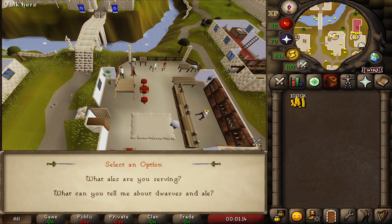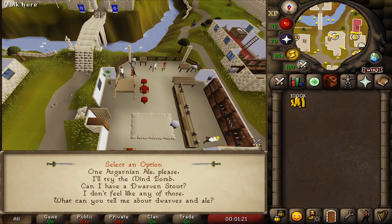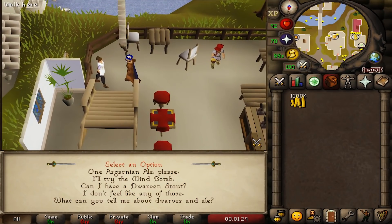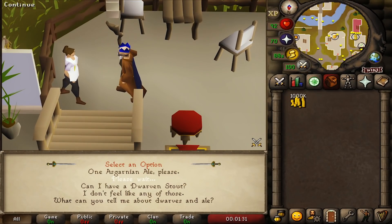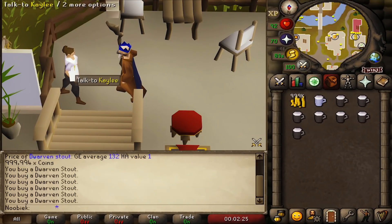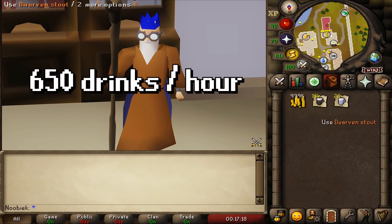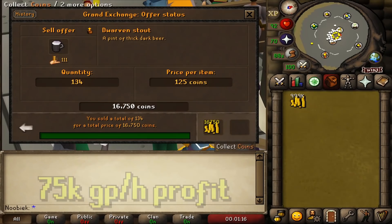For buying ale at the Rising Sun Inn in Falador, click on Kaylee, hold spacebar and go through three dialogue windows. You'll be shown a selection of ales — find the most profitable by checking Grand Exchange prices, then press 1, 2, or 3 accordingly to buy the most expensive ale. Press spacebar again to skip the rest of the dialogue and repeat until your inventory is full, then deposit at the Falador West Bank. You can buy around 650 drinks per hour, making 75k GP profit.